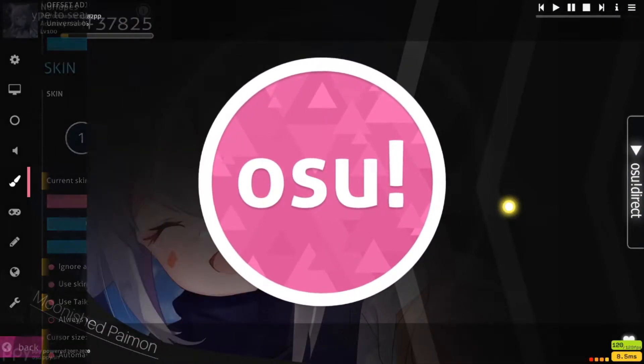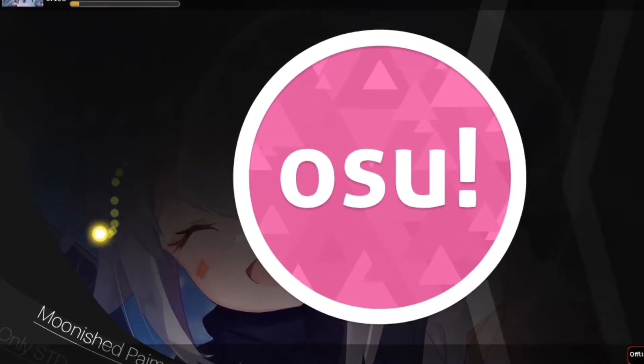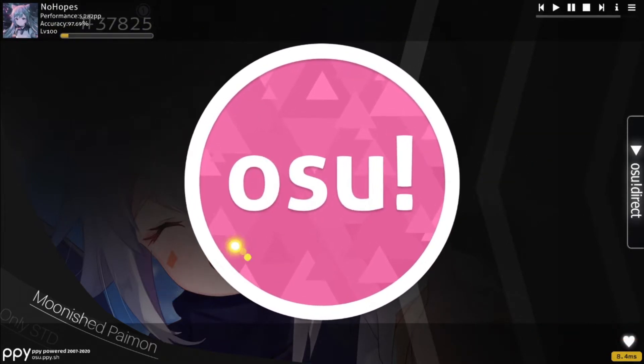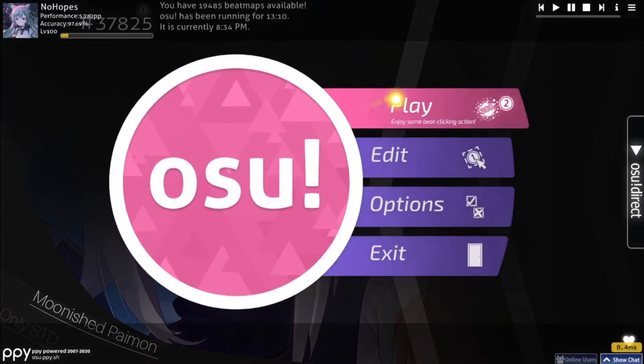Alright dudes, now we're gonna go for the Genshin Impact skin, which is the Moonished Paimon one. So far we have a background of Paimon over there, and also a yellow cursor — let's go. We have a background. I think it's not as cool or something, but this is the Moonished Paimon one. I don't know how great it is. So far it seems clean, let's check it out.